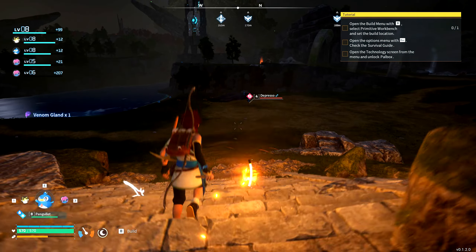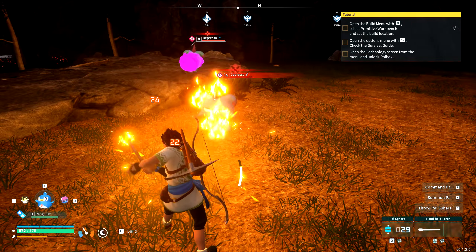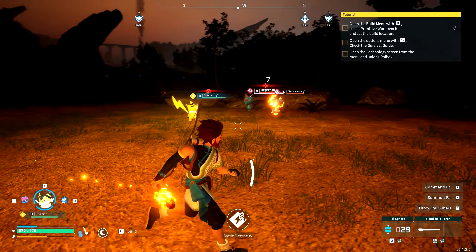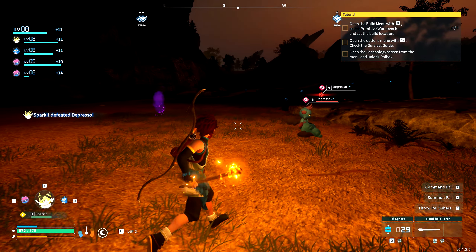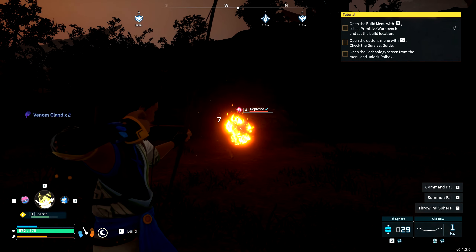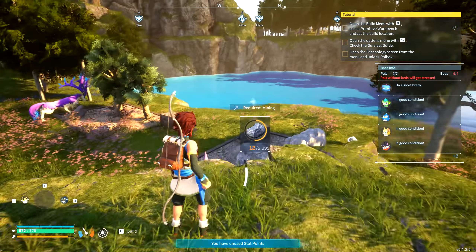First off I want to talk about the pals themselves — they're essentially Pokemon. There are a set of monsters out there you collect, and as far as I can tell they serve three main functions. Firstly, the most simple yet probably understated is collecting: there is a Pokedex feature which gives you information on the pals and you fill that out as you catch all the various creatures. Secondly, you can use them in combat — each pal has a set of moves it knows and can use in combat. You can have up to five pals in your team and you send one out to fight alongside you.